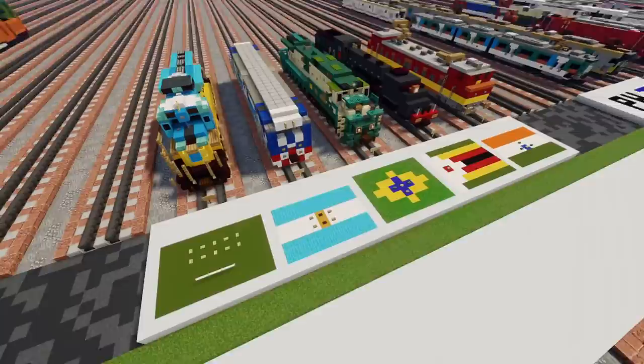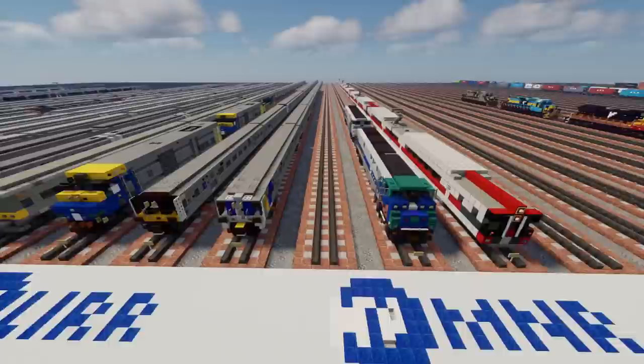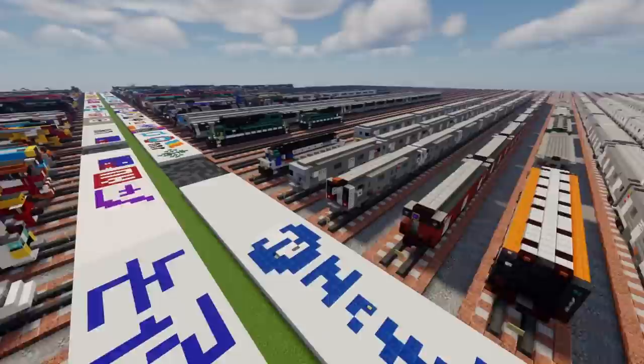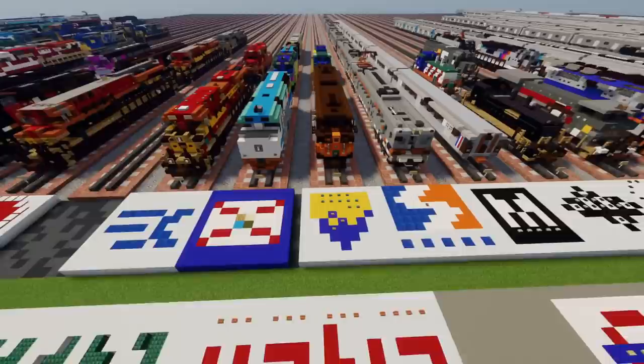On the other side we have some fictional stuff like from GTA 5, and that one is from an anime. Then here in New York we have Metro North, the Long Island Railroad, the New York City subway system, as well as a lot of railroads from America — New York and Atlantic, MARTA, and the list goes on and on with all these different logos.